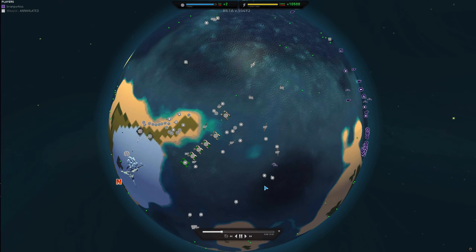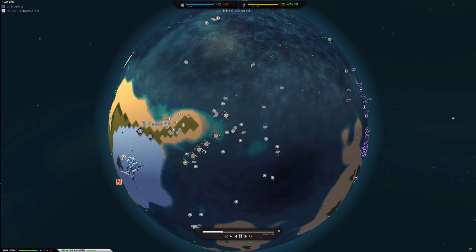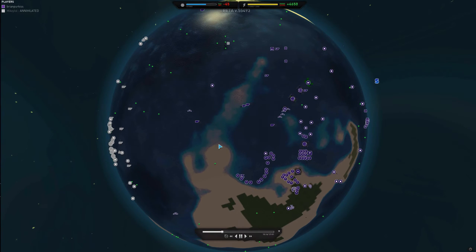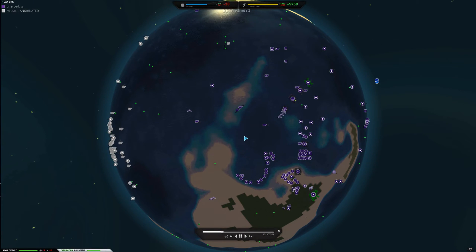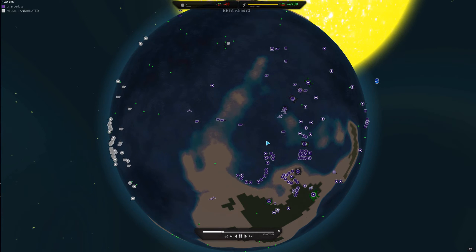About nine minutes in, I have scouted Mikey, who I realize is pushing his factories a lot more than I am. So at this point I panic and start trying to pump out blue bottles, the mainstay of a naval fleet.